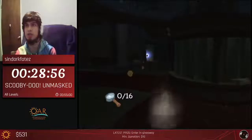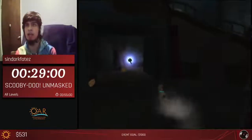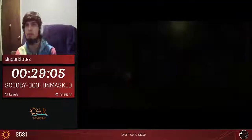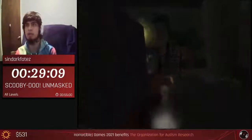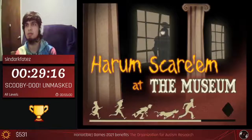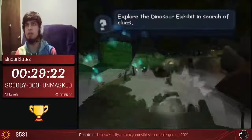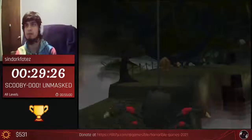We're moving on to the final world, which is Museum. For any% we actually do do all the levels for World 3 as well - we haven't found a way to skip World 3 in any%. We're going to move Daphne to a specific area, collect this clue so we can gain access to the first level, and the first level of Museum is going to be a dinosaur exhibit.